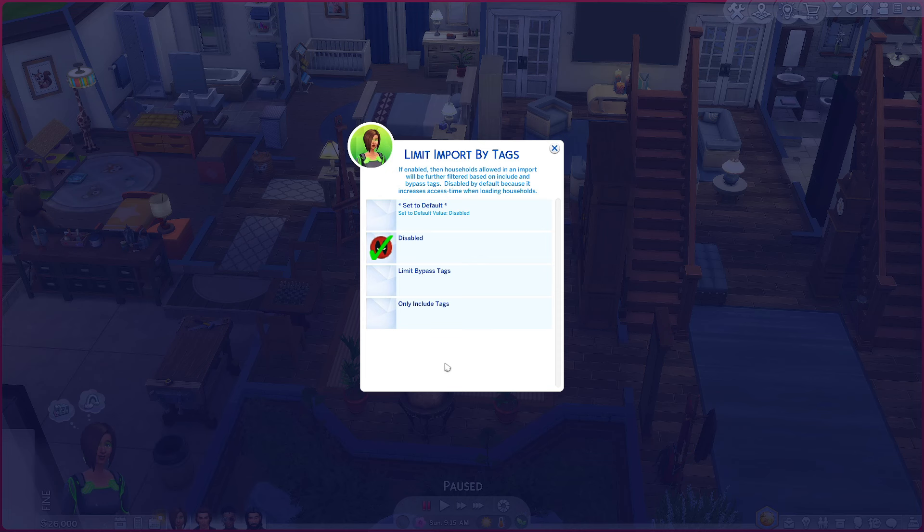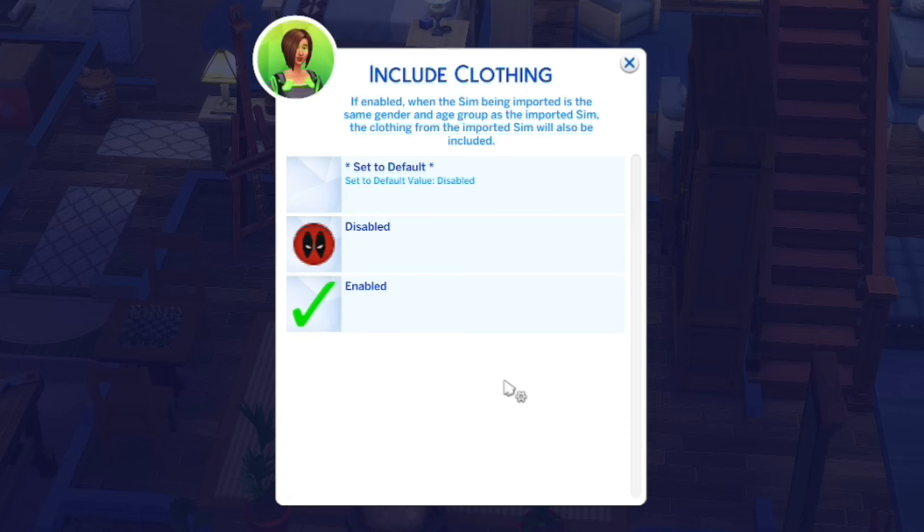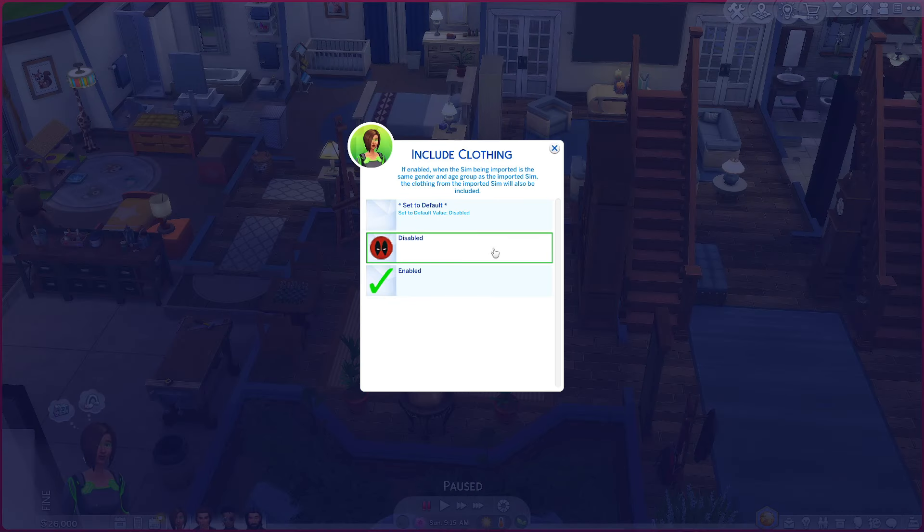The next option is Limit Import by Tags — a really cool setting. If you want only sims with a very specific tag attached to be eligible for importing into the game, you can do that here. The most important setting here is Include Clothing. For whatever reason this is disabled by default, and we do not want that — it means when sims are imported they won't have their clothes, makeup, or any of those things, which is half the reason people do this. Make sure you click enabled so sims are imported exactly as they were made: clothes, hair, makeup, everything.